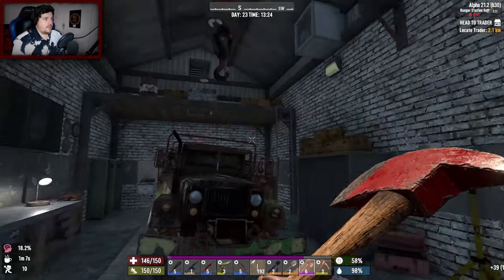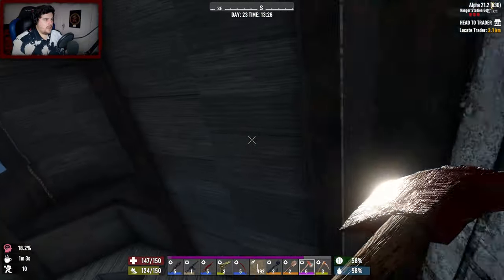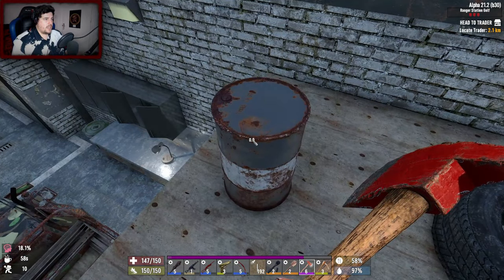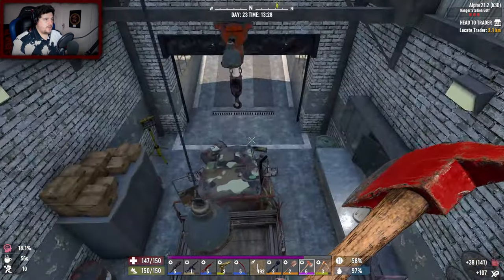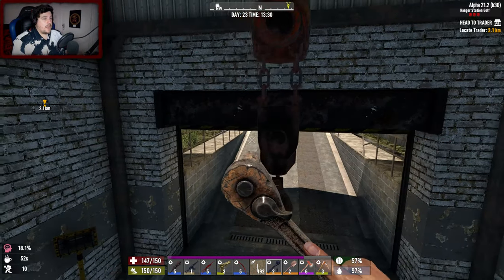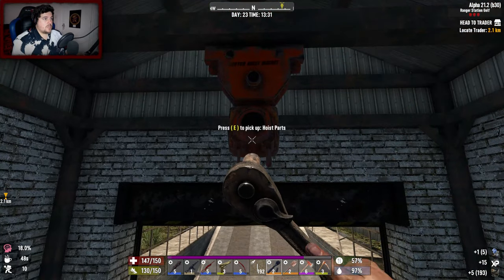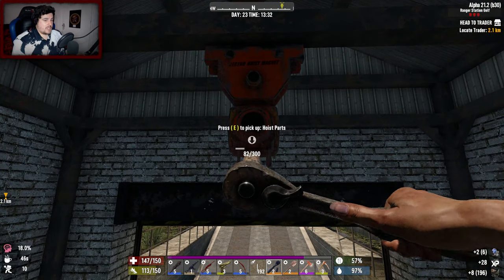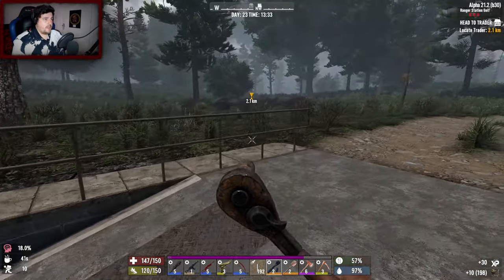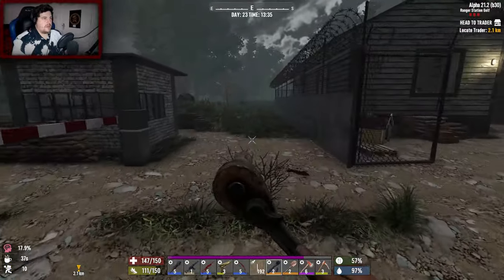Right, is that everything? Oh, I haven't been up there yet — what's up the ladder? Any crates, any boxes? No. I'll take the fuel though, we do need the fuel. We found out it's best to use the ratchet on these because that way we get mechanical parts. If we just pick it up and scrap it in inventory it gives us iron scrap — so the ratchet is more efficient.